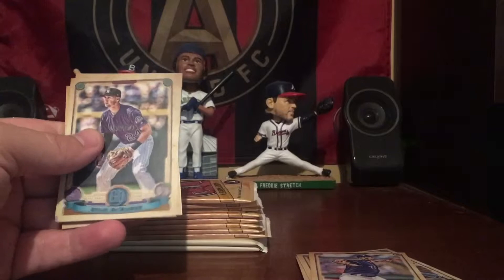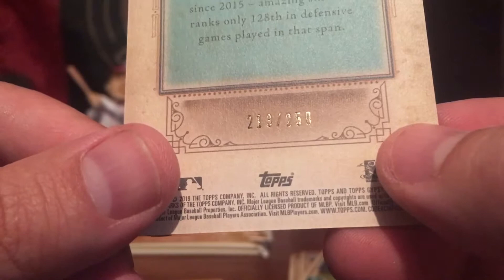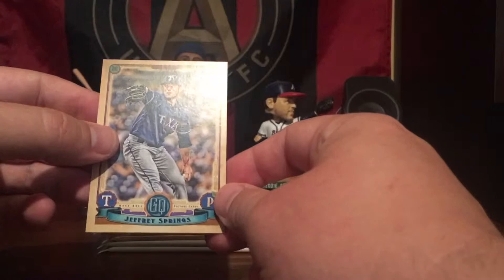Got Ryan McMahon, Tyler Austin, Tim Beckham, Marcus Simeon. And we have a blue — Kevin Kiermaier for the Rays, and these are numbered. This one happens to be numbered 213 of 250, so that's a nice card. And last for that pack was Jeffrey Springs, and that's a rookie card.